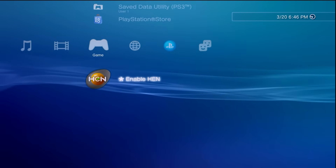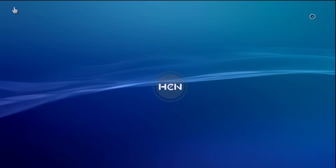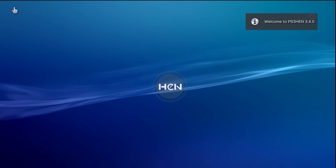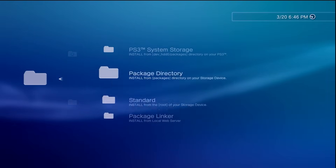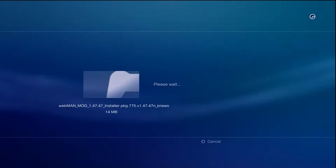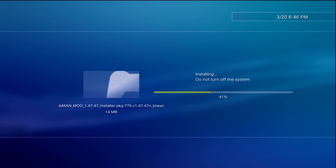In order to continue on we just have to enable HEN as we normally do, and then once it's enabled we're back into a modded state. Within a few minutes it would have taken a lot less time, but you all know I like to do some show and tell. So we can go to Package Manager, Install Package Files, and from there we can reinstall whatever we're wanting to — I'll go ahead and reinstall webMAN and of course I'll install multiMAN.